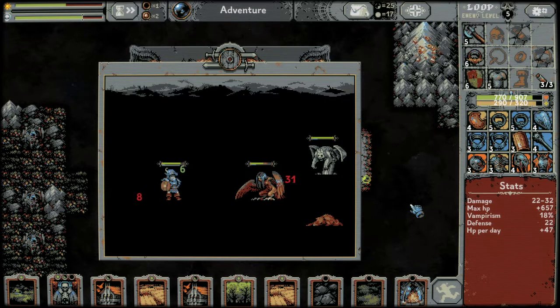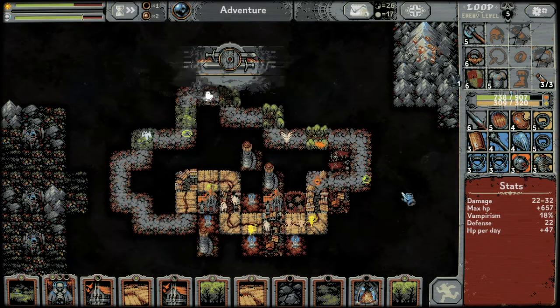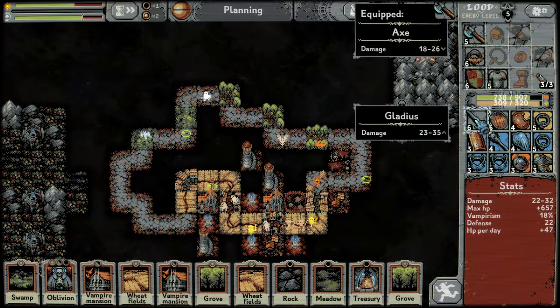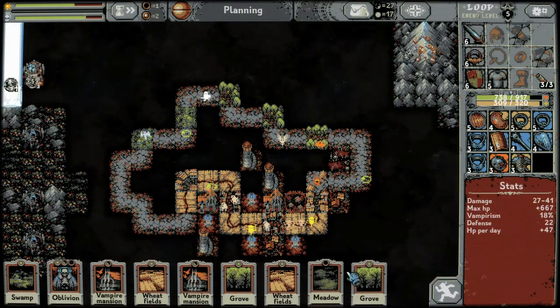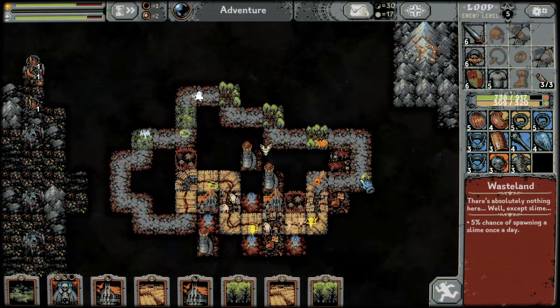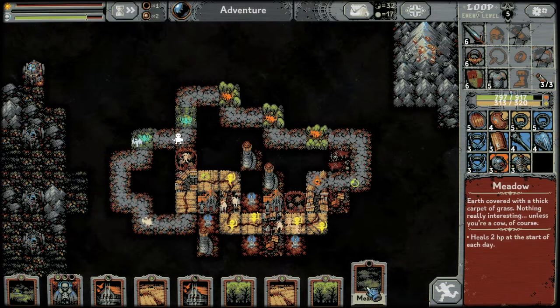We've got another treasury — let's go, can we fill four treasuries? Level six weapon: 23 to 35 damage. A new treasury — rock and meadow. I want to finish these ransacked villages so we can put the other one down.